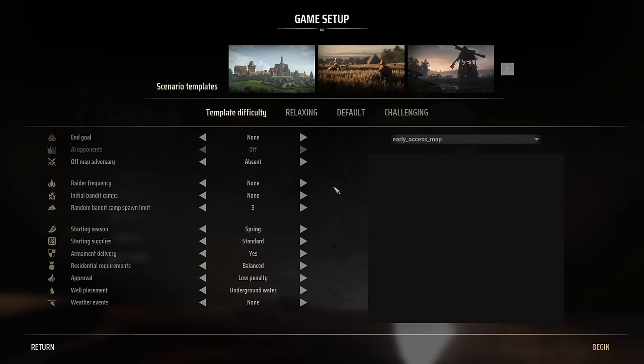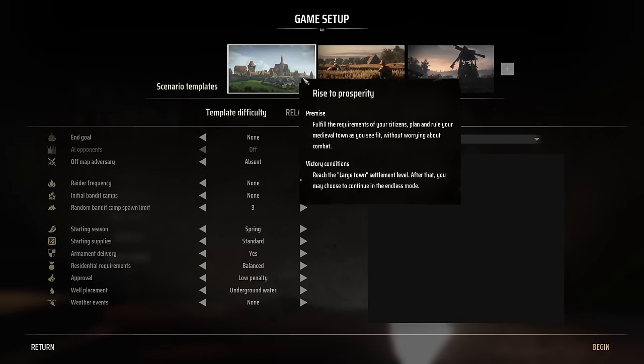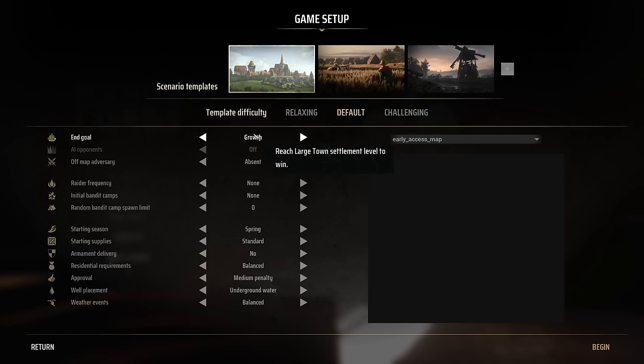First, let's talk about the settings for your game setup. There are a couple of scenario templates you can choose from. These give you default settings, but I do recommend going down and playing around with some of the goals. Your end goal doesn't really matter because as soon as you reach it, you can still play continuously. You can set this to something like growth, conquest where you need to claim all the regions, or none which is endless play.